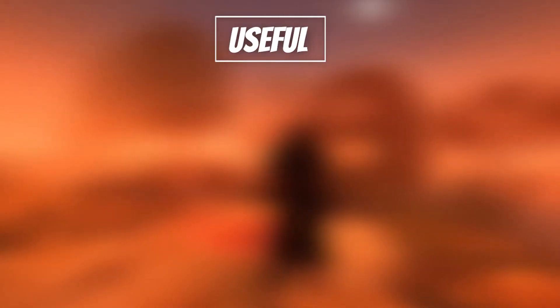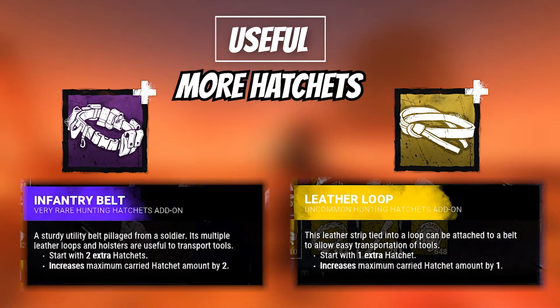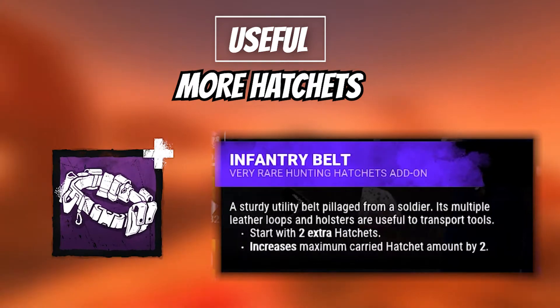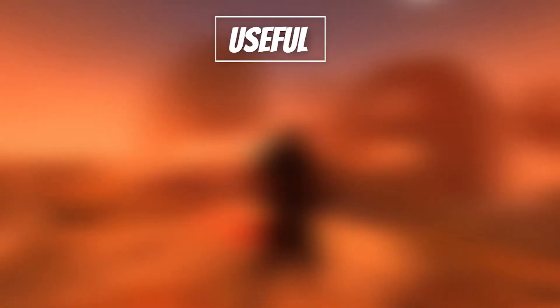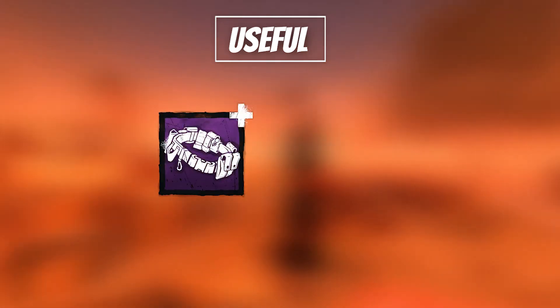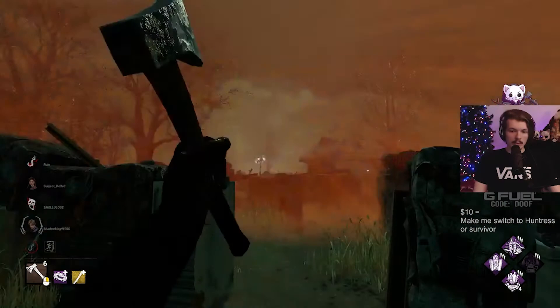Another honorable mention, and something I always use, is increased maximum hatchets. Infantry Belt and Leather Loop both increase your hatchet inventory — Infantry Belt increasing by 2, and Leather Loop increasing by 1. I never pair these together, opting for a better combo like Infantry Belt and Oak Haft, popularized by another great Huntress main and streamer, Ralph. Yuck.